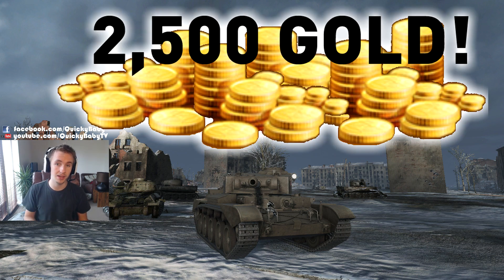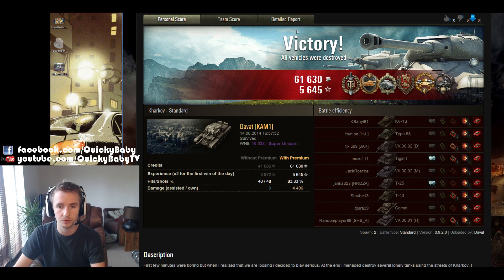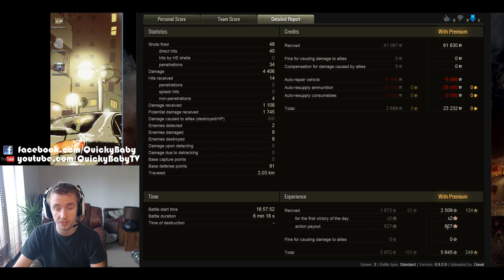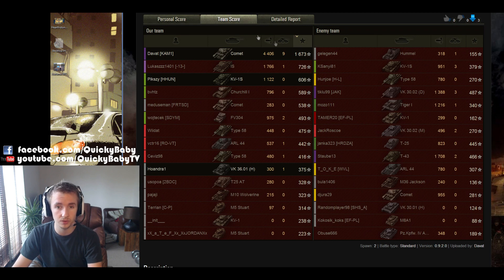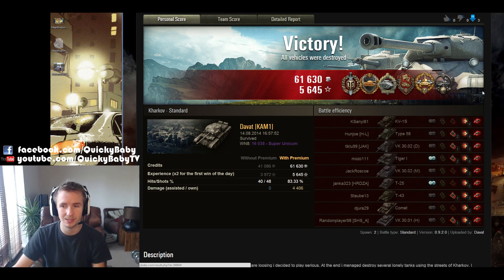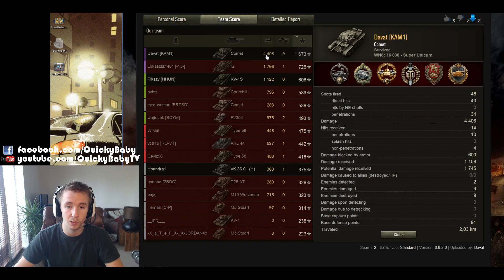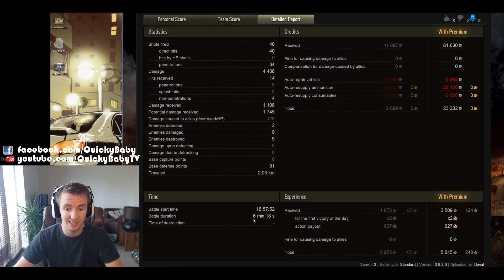Congratulations to you, Davat — I will be sending you 2,500 gold. Looking at the post-game stats: Davat got 5,645 experience for his double, though that's with some event payout. This was a 2,509 experience non-double, or 1,673 without the premium account. He got a plethora of hero medals — the Radley Walters, Steel Wall, Defender, High Calibre, and a Spartan medal. He absorbed 5 shots from the VK-3001H while killing the entirety of that tank. This replay was definitely fast and explosive — so much so that I had to pause it to keep up. Davat pulled off a whopping 4,400 damage in a game that lasted 6 minutes.